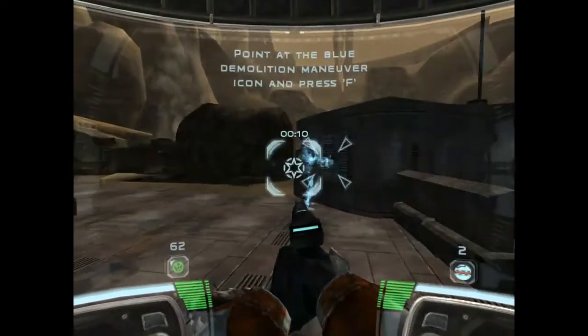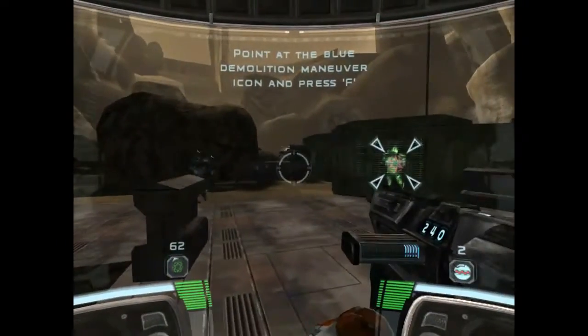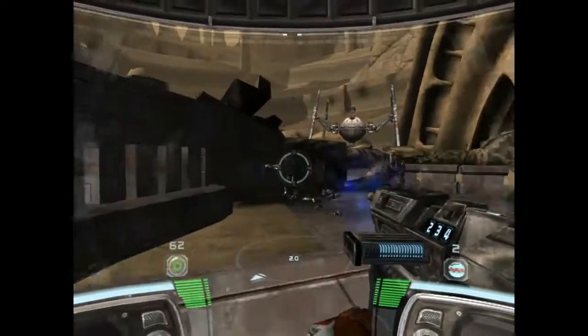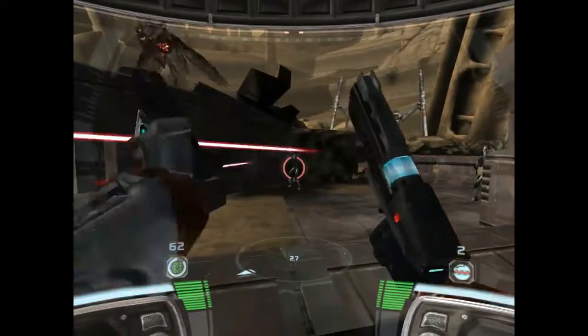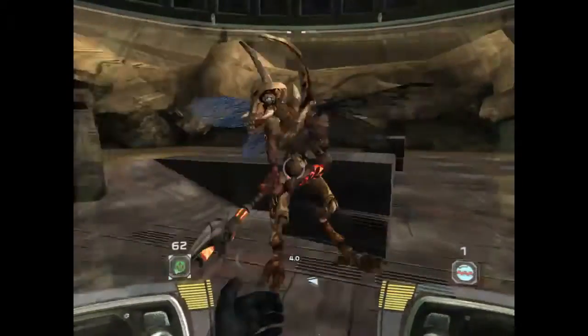Scorch, I need you to demo that bunker for me. Good, I'm dying to blow something up. Can I have some cover right here? Just get us inside without killing Scorch. Okay, Scorch. The charge is set and ready to detonate. It's all yours, boss.